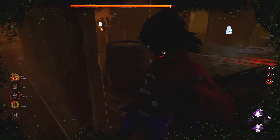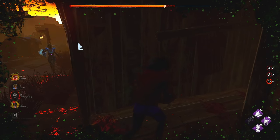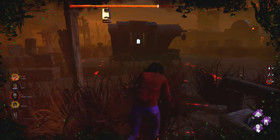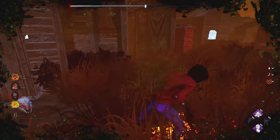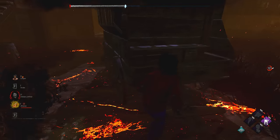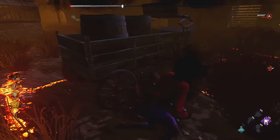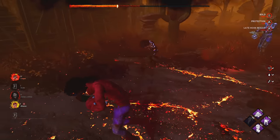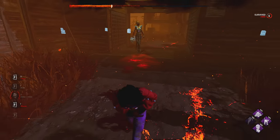Unless she waits out the timer, she has to break this out. Is she coming this way? Yeah, now she breaks it — we should be able to get to the exit gate, it's right there. Somebody's down. We're cleansed, we go for the save. We can go now, the gate's right there. That was pretty easy, we'll take it. GGs — it was a fun game.